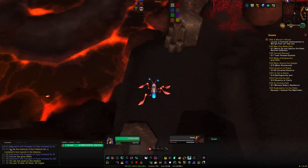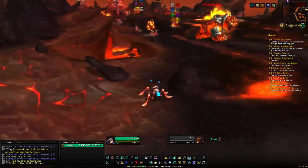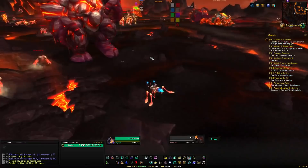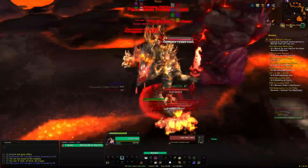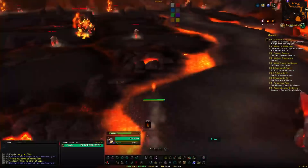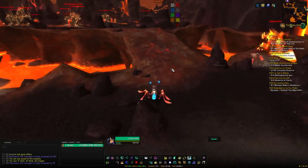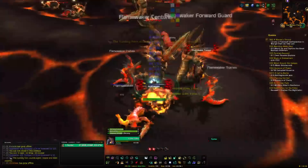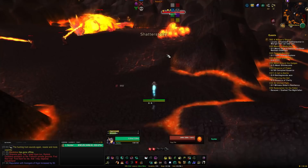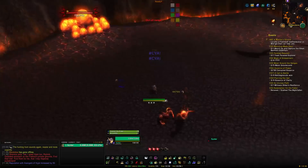Next head to Alysrazor, who drops our first mount. I generally avoid a certain path due to mobs that can bug out and keep you in perpetual combat — they become invincible and you can never kill them. At level 110 it's less likely to aggro them, but I still avoid the risk. Kill the trash in this area to help the boss spawn a bit quicker. I try to have the boss spawn before I arrive so that once you're done with Alysrazor and Lord Rhyolith, he's just finished his path.